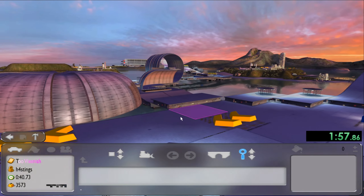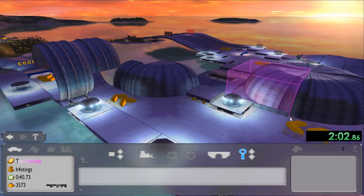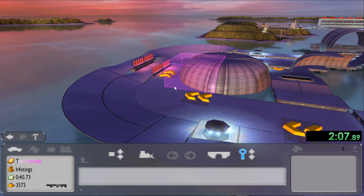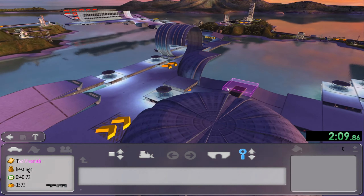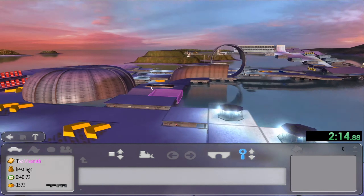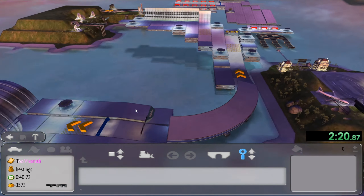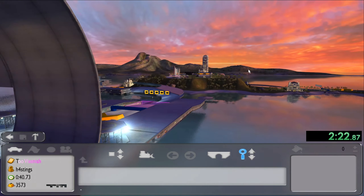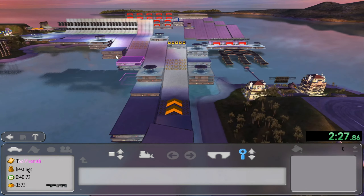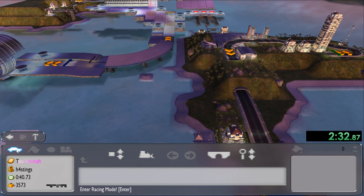I don't think so, because you can't drive here. You can't just magically go from here to this checkpoint. Then you just approach it from this side, and you could — yeah, just jump there and go to the finish. All right, let's see.